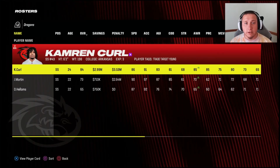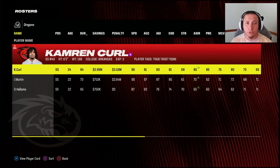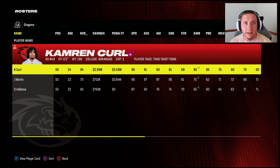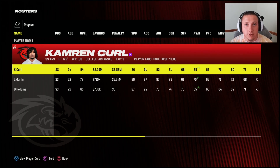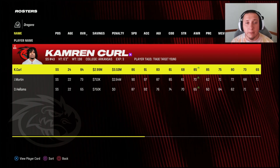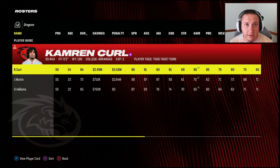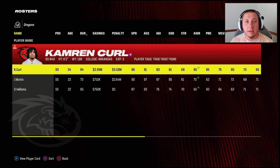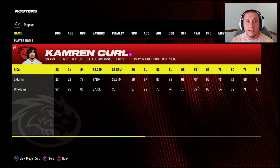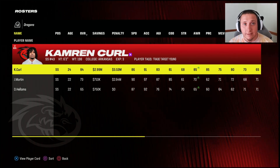Welcome back to the channel. In today's video we're going to be continuing our series on which ratings and traits matter at each position within Madden 24 — a series we're revisiting because it's been quite a while and some things have changed, with the addition of ratings such as change of direction and the way certain things operate. I know a lot of people have been requesting the hidden gem series, and that will be coming in due time.